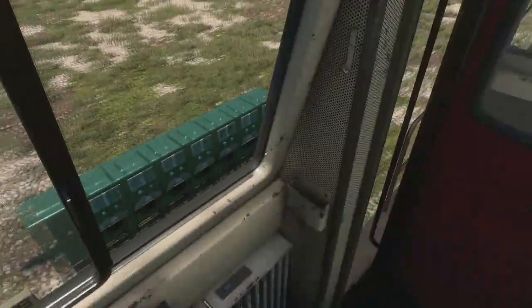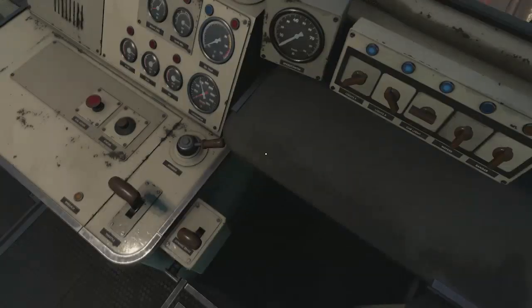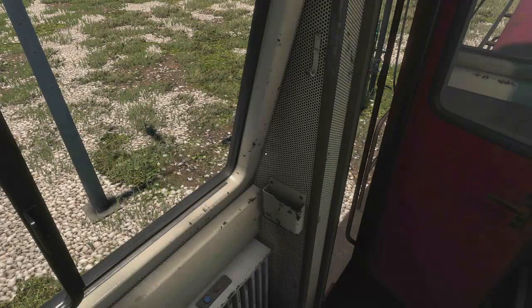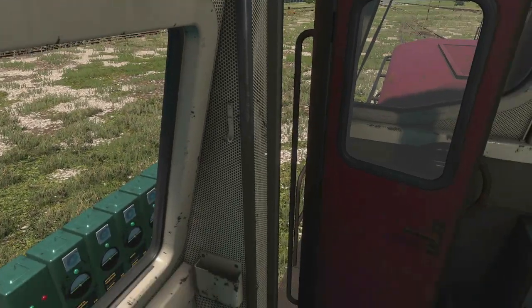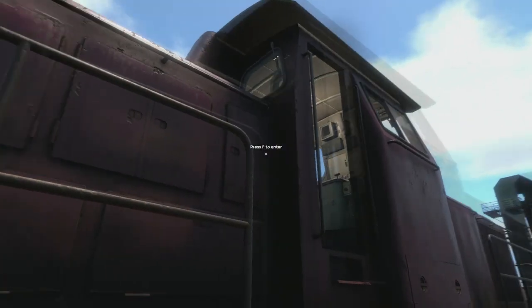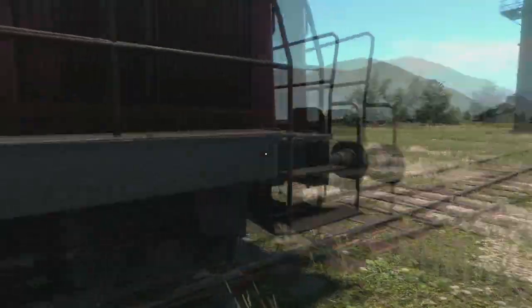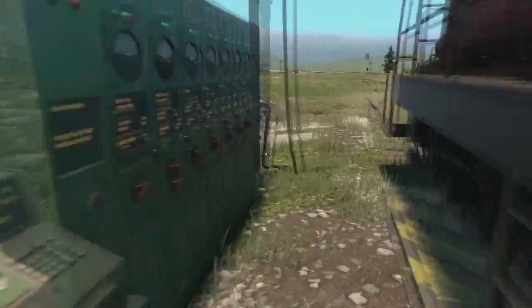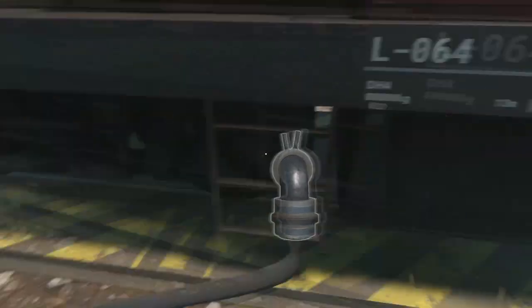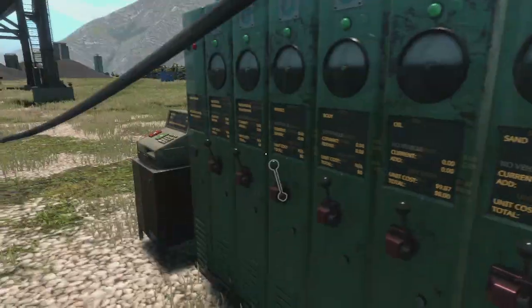The brakes on this thing really aren't that great. Let me reverse and back up just a little bit. We figured out where the fuel goes - on the DH4. Oh, there it is right there. I keep thinking I can click and let go, but I have to click and release. Okay, and then diesel - come on diesel.